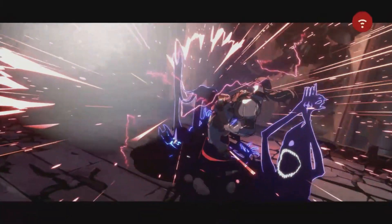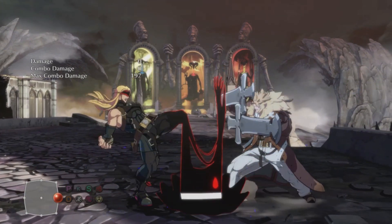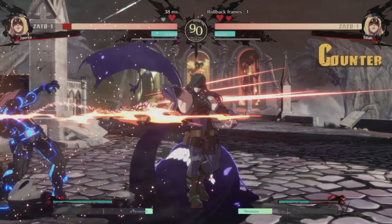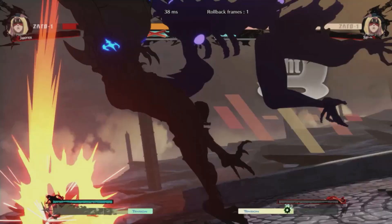Next is the overhead, which is going to be leading into most of your grounded roman cancel combos. It has a slow startup and it's kind of easy to read and block, but all you have to do is find a way to land one of these bad boys while Eddie is out doing literally anything at all and you can freestyle this into your own mini combo.